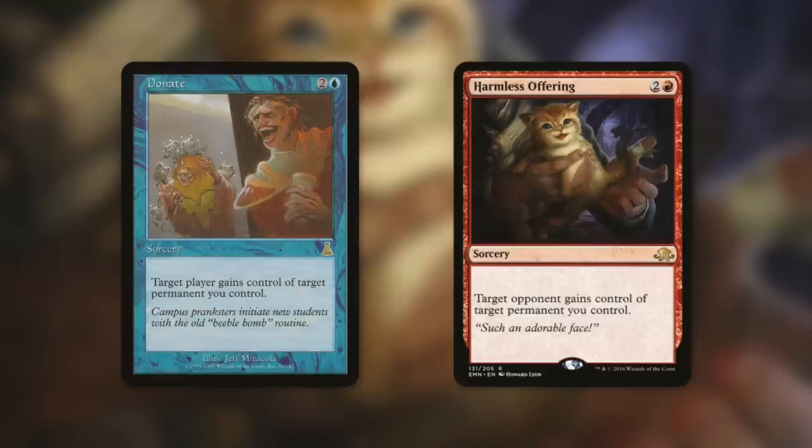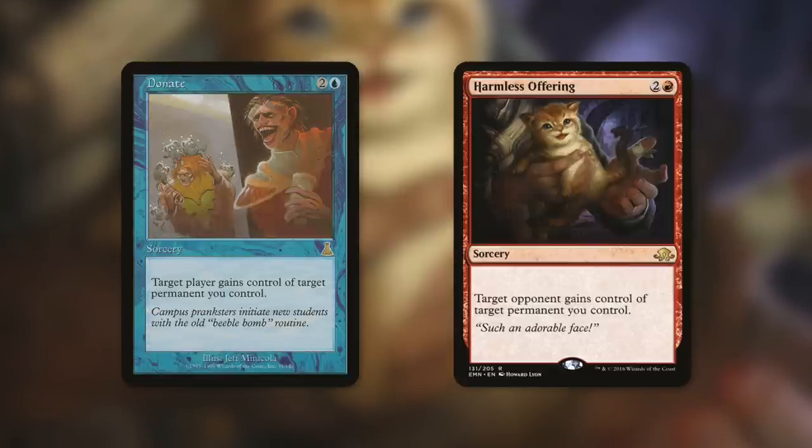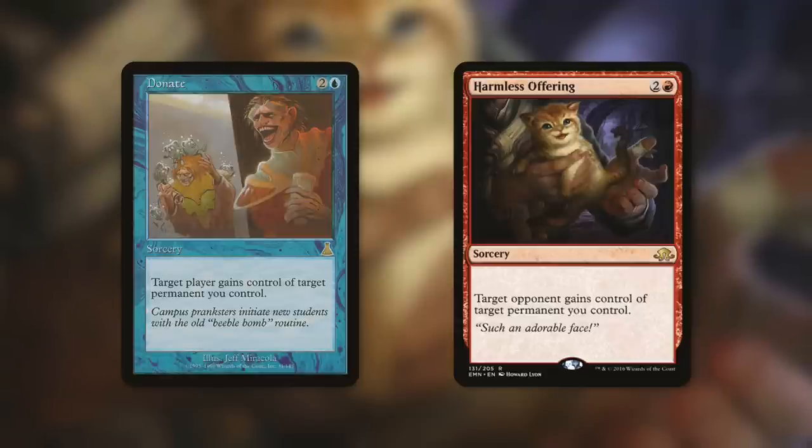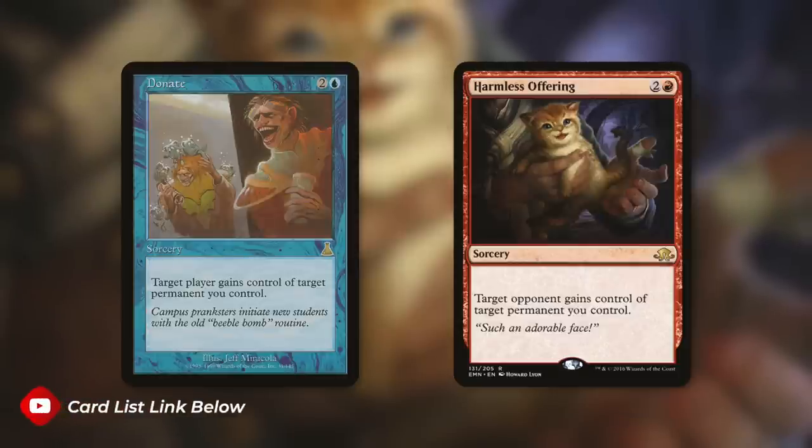That being said, Fateful Cooperation has the upside of drawing you some cards — and in some cases a massive amount of cards. So that one extra mana can definitely be worth it, and that extra restriction to only artifacts or creatures. At the end of the day, if Fateful Cooperation is drawing you three cards, it's probably on par with a bunch of draw effects already utilized. And in fact, cards like Ancient Craving are going to cost you life, so instead of losing life you're just giving away a permanent — which might be beneficial to an opponent, or you can politic it, or it might be detrimental to that opponent.